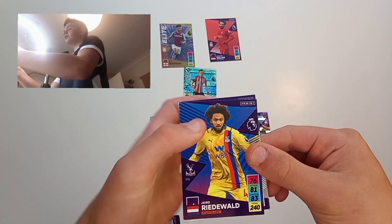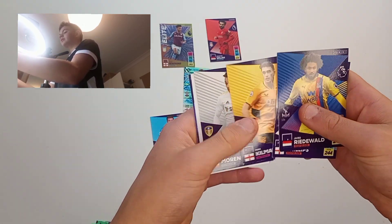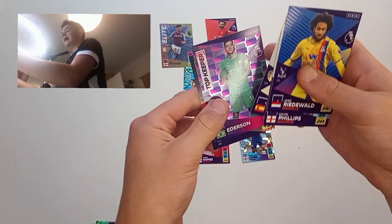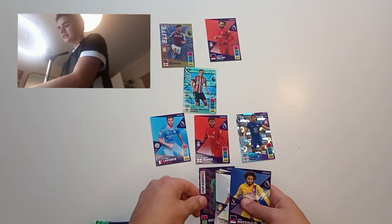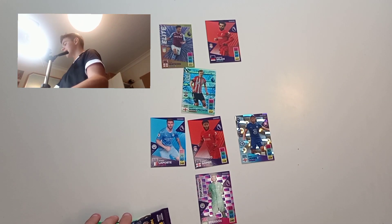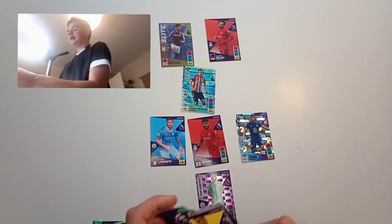Pack seven: we get a Ruben Neves, a Kalvin Phillips — that's a great option — Kilman, Rodrigo Moreno, Ederson, and a Southampton badge. We are going to go with Ederson, just to play it safe, because we don't want just a defender in goal. Yeah, our team is looking very good so far.